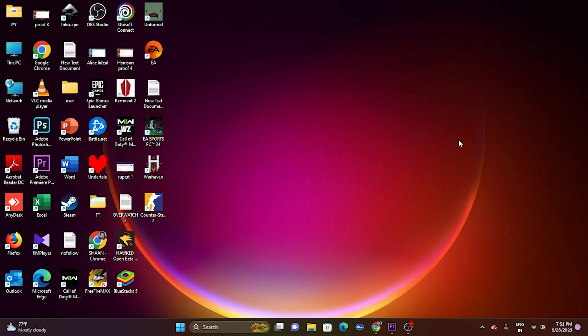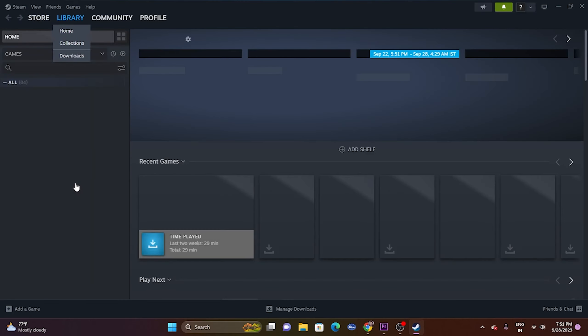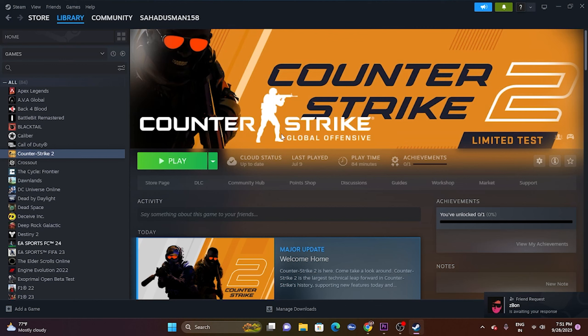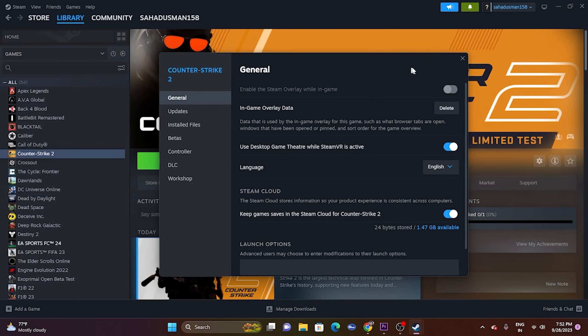The next fix is to disable or enable the Steam overlay. Go to the game, right-click, and go to Properties. Make sure 'Enable the Steam overlay while in game' is turned off. Afterwards, try launching the game — this is very important.